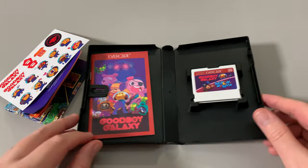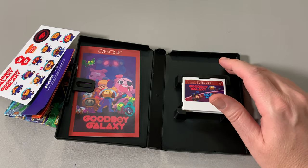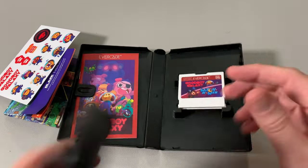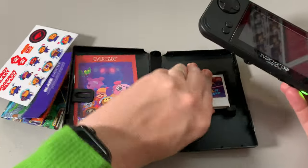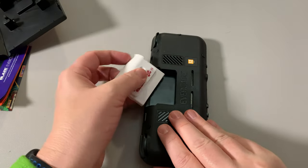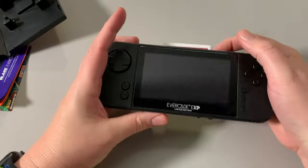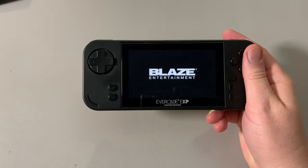Hit that subscribe, smash that like button and let's play this bad boy right now. I'm just going to get my Evercade EXP. Hopefully it's charged. Get it turned on and here we go. Look at that — zero transition straight into this bad boy. Move that to the side. Get a nice clean look.